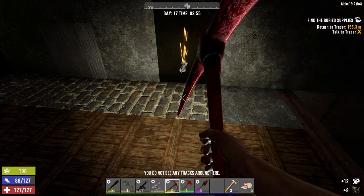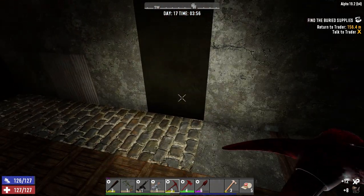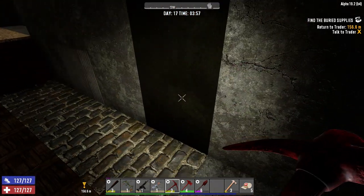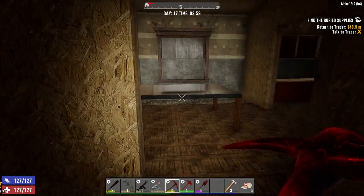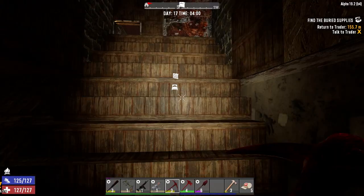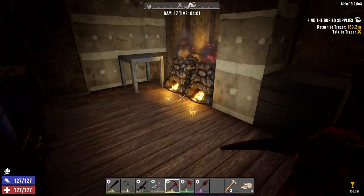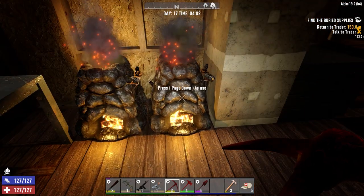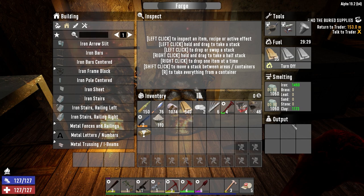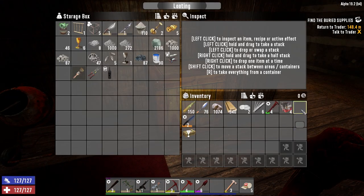Hey everybody, welcome back to the channel and another episode of Blasted Oasis. So I cleared out the back porch last night, put some rebar in, filled these in — so the back porch is now gone. I got both forges in here now. The second one I brought in, I got the brass melting down, some clay coming down, a lot of iron melted in here. We've also upgraded another level.